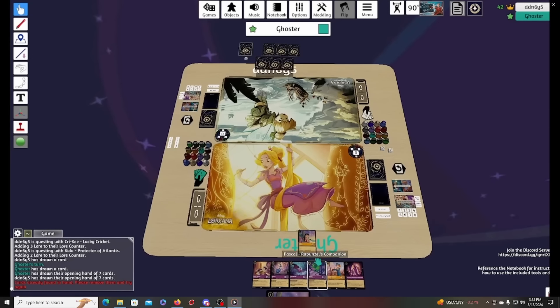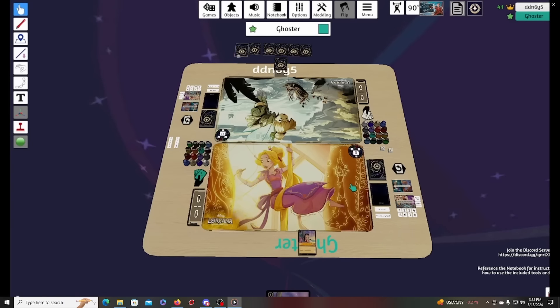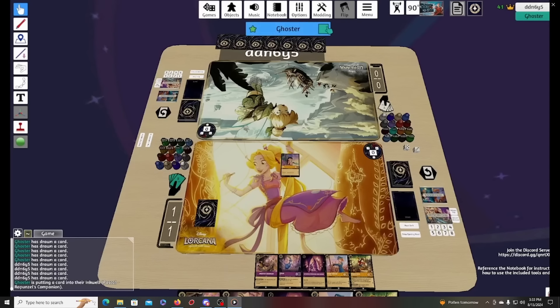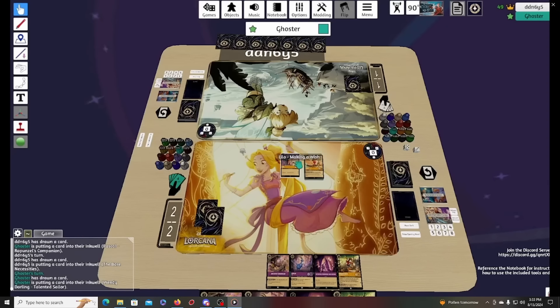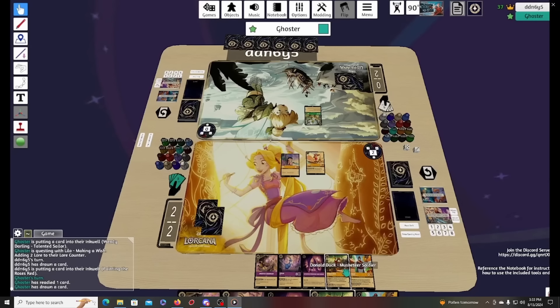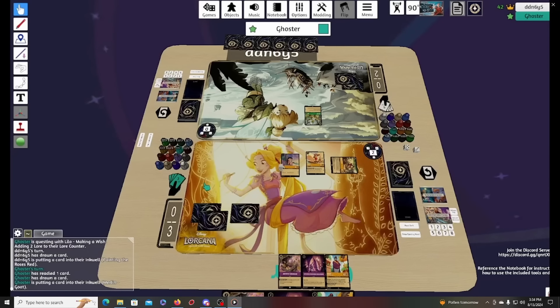First time using the new tabletop simulator setup — certainly no Pixelborn, but we'll do the best we can. In this hand I opt to keep just the Lilo — I could have kept Broom and Pascal as extra evasives, but I really wanted Lilo and to find a Chromicon. We get to go first, ink Pascal, put out Lilo. On turn two I now have Piglet, which is pretty good — I'll set up for Piglet into Donald. Our opponent missed their one-drop, which is huge for us; they do put out a Sir Hiss which can answer our cards but will also die to them.